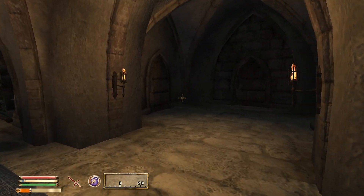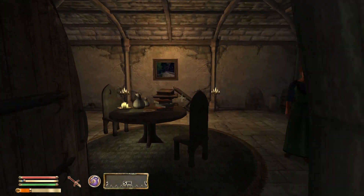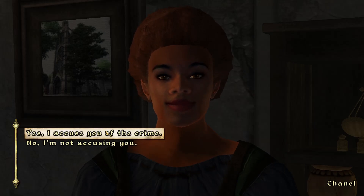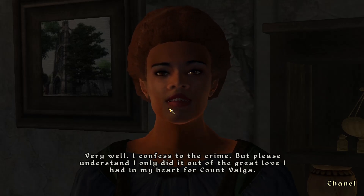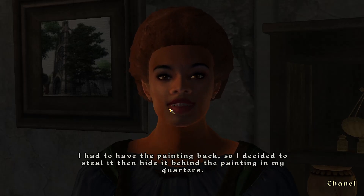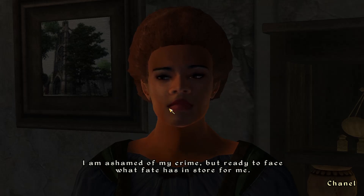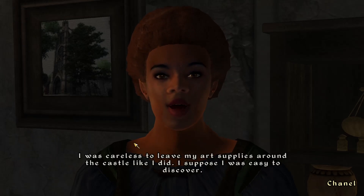There are actually two different results you can get from this investigation. I confront Chanel and accuse her of taking the painting. She confesses: she was the one who originally painted that portrait of Count Valga, and when the count spent so much time with it she became jealous. She decided to steal it back and hide it behind a painting in her quarters, and is ashamed but ready to face whatever fate has in store.